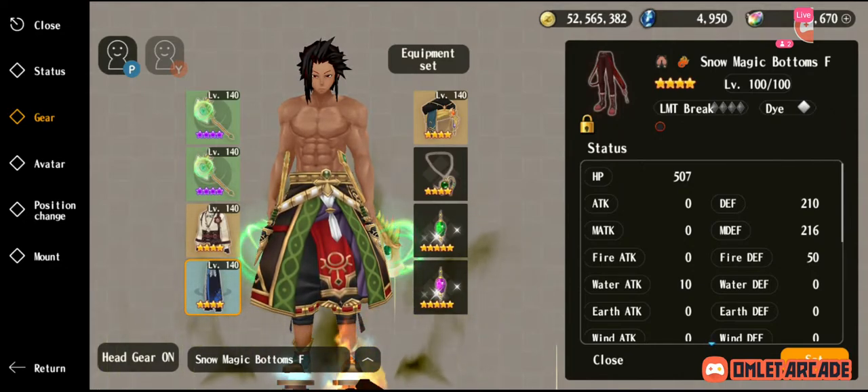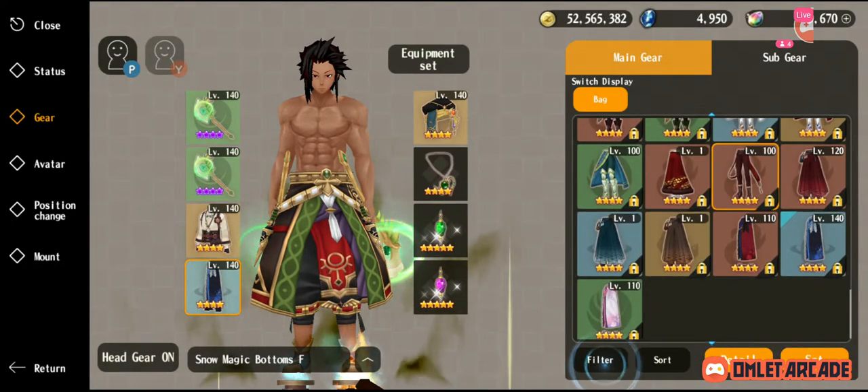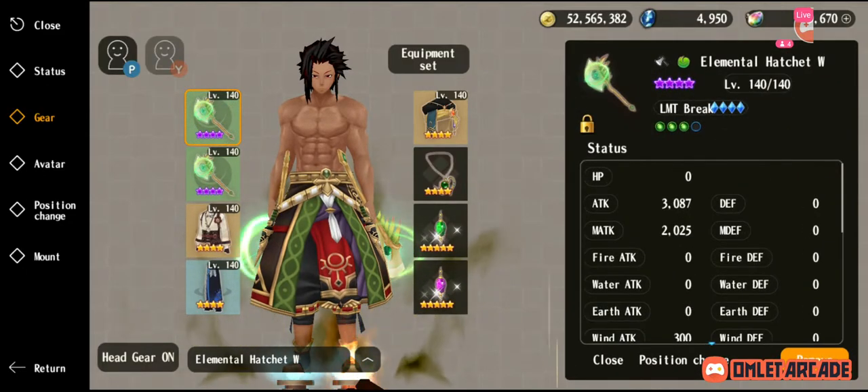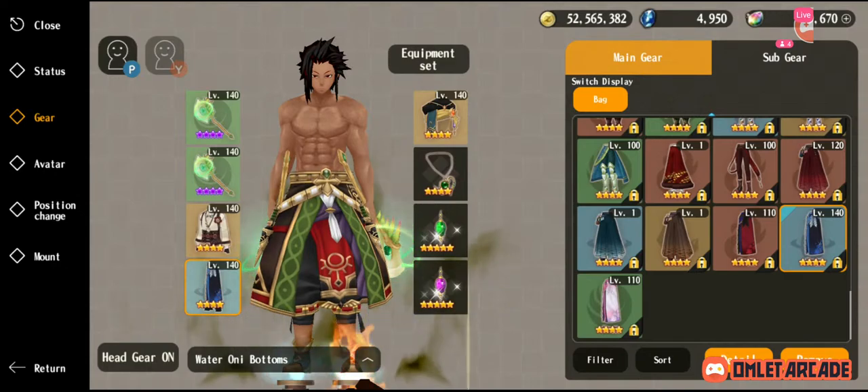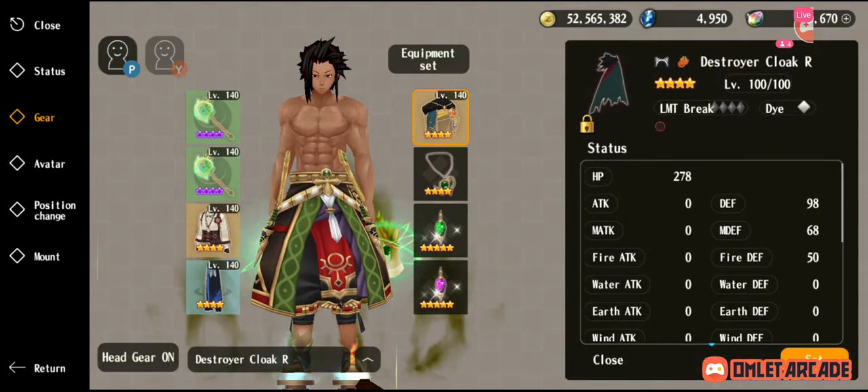Getting back to the discussion: the cons are that the top end of CX is very expensive, with LR accessories and Snow Magic. But it's also possible to do free-to-play with these Spirit Wars builds. Another expensive thing is that if you wanted to take it fully to endgame, you'd need the Snow Magic, and then you'd also need some Dasha gear, like Destroyer stuff, because you'd need gear that works with Dasha.